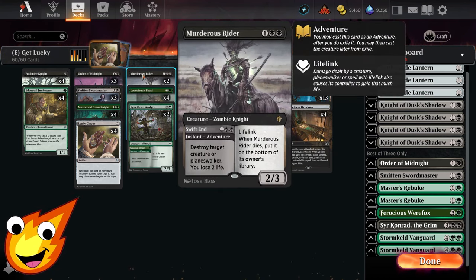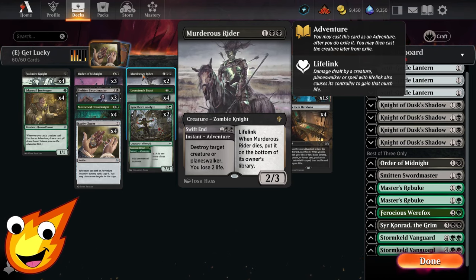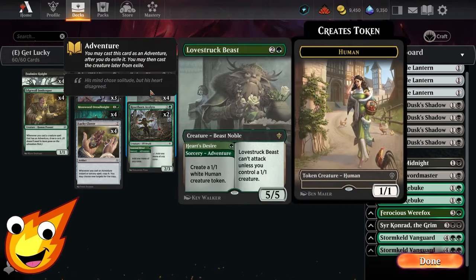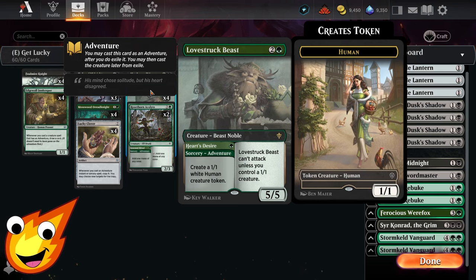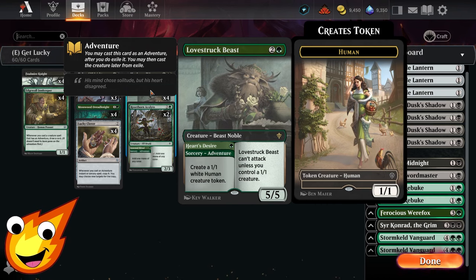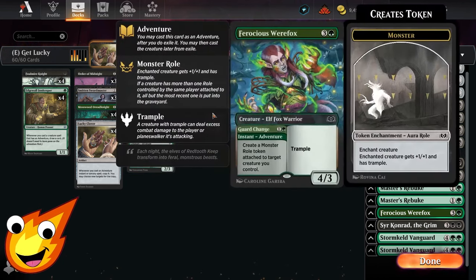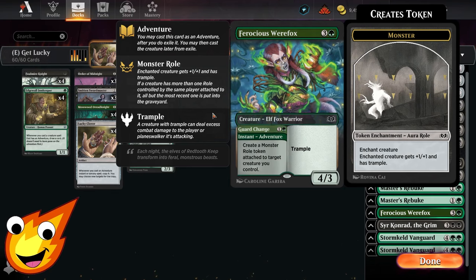Murderous Rider in the three-drop slot is our removal on the adventure side, and on the creature side it's a 2/3 lifelinker that puts itself back to the bottom of your library when it dies. We also have Lovestruck Beast, whose adventure side creates a token, and the creature itself can come down as a 5/5 for three mana — though it cannot attack unless you control a 1/1 creature. Rosethorn Acolyte's adventure side lets us mana-fix, and on the creature side it can tap to do additional mana fixing.